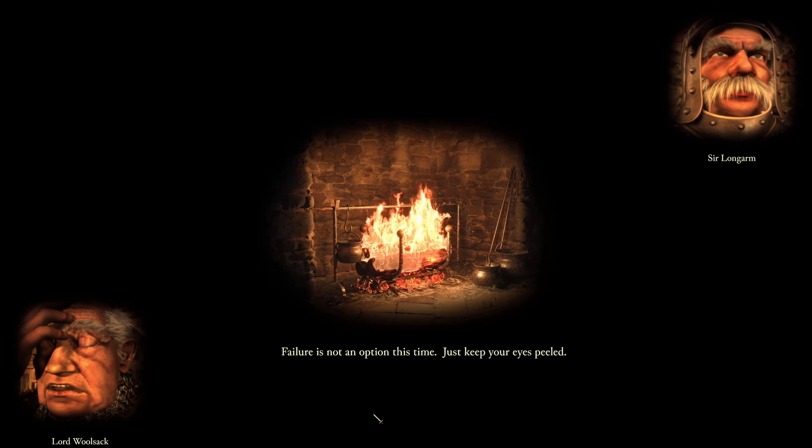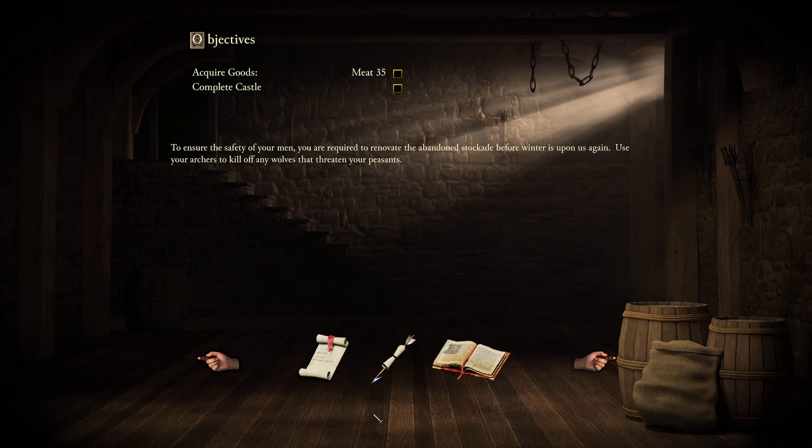Failure is not an option this time. Just keep your eyes peeled. To ensure the safety of your men you are required to renovate the abandoned stockade before winter is upon us again. Use your archers to kill off any wolves that threaten your peasants. Oh lovely, we're gonna get archers.